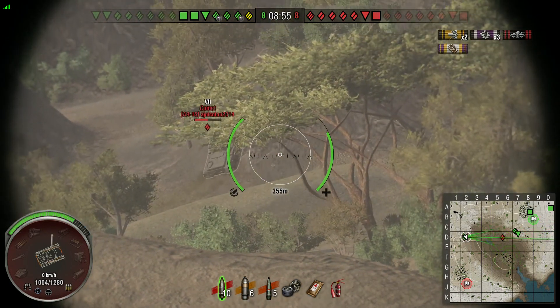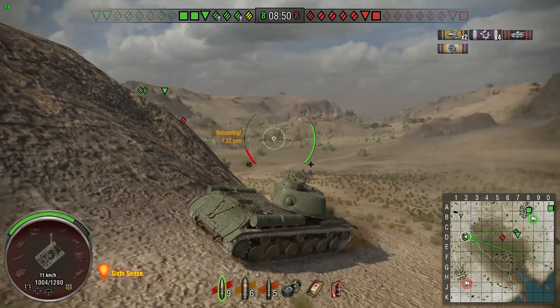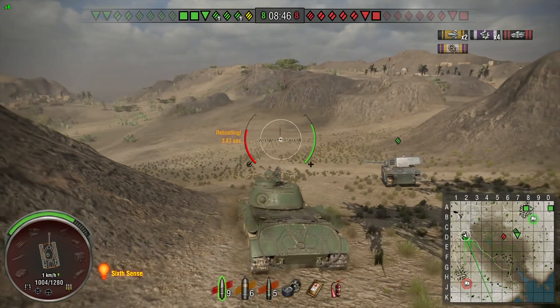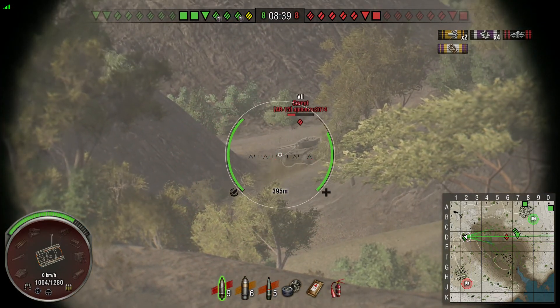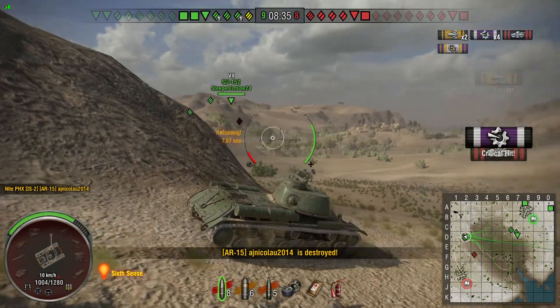Our guys at our base do line up a Comet — we do line up a shot. Come on, that shell could have gone anywhere but where it went, right? It's a Comet — I have 175mm pen on my standard rounds and 390 alpha damage. We won't give you the opportunity to get away twice.